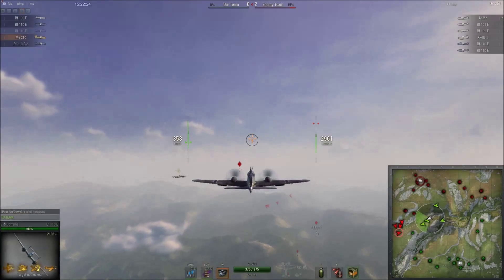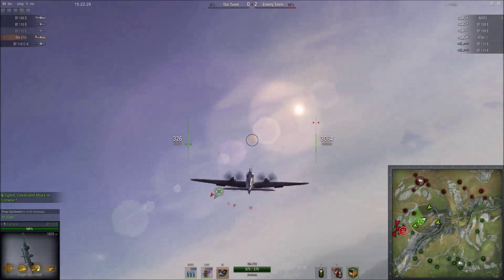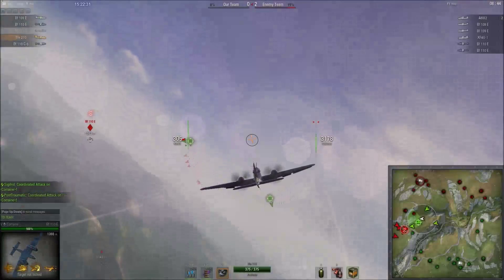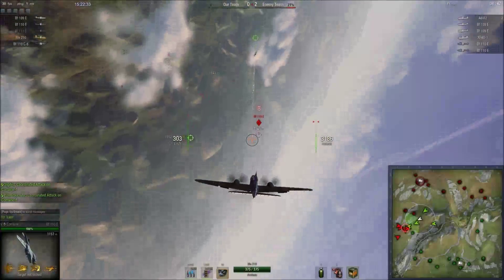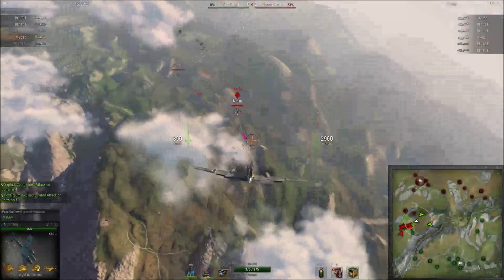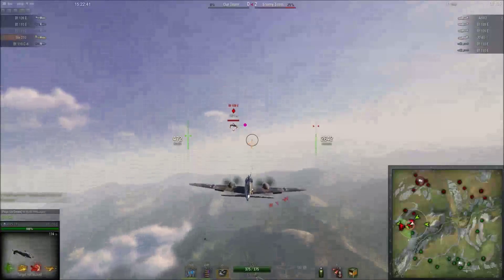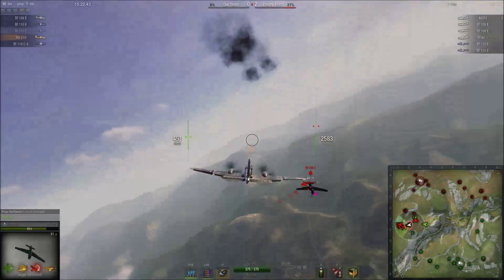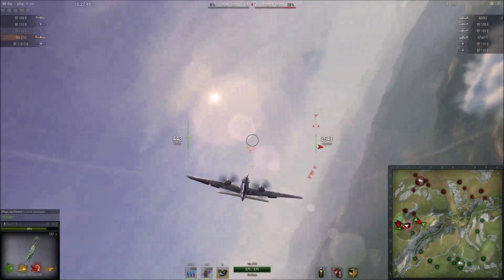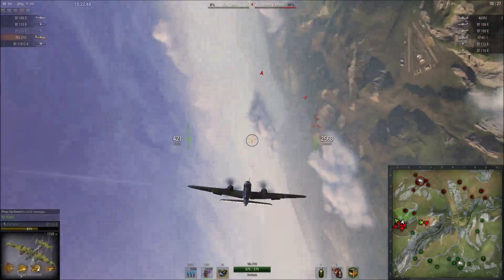We go into this next battle shorthanded, 5 on 6, but it's closer to 5 on 5 because the enemy team brought a Zero. They utilized the Zero to get a couple of early ground kills — a similar strategy to our bow fighter. However, the main difference is the bow fighter can actually get back up to altitude and contribute to a high altitude firefight, whereas the Zero simply can't. He dies relatively early in the match and we're back to a 5 on 5.